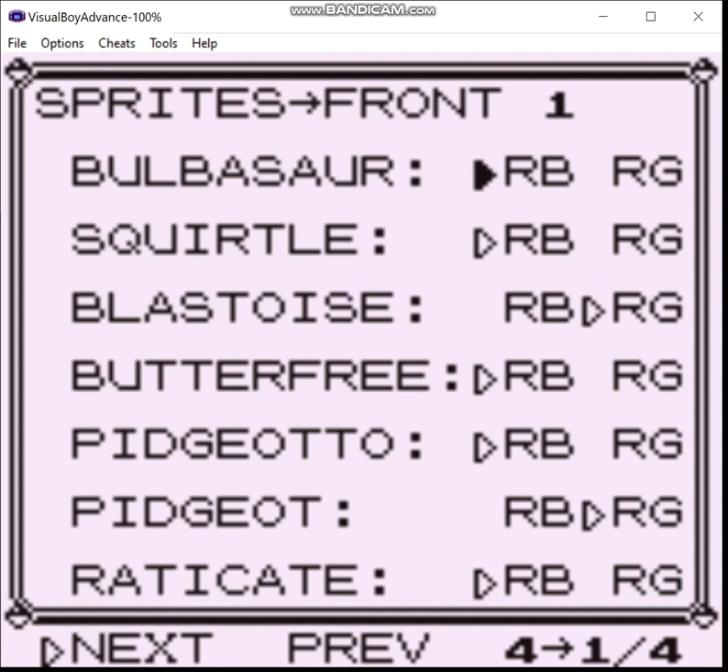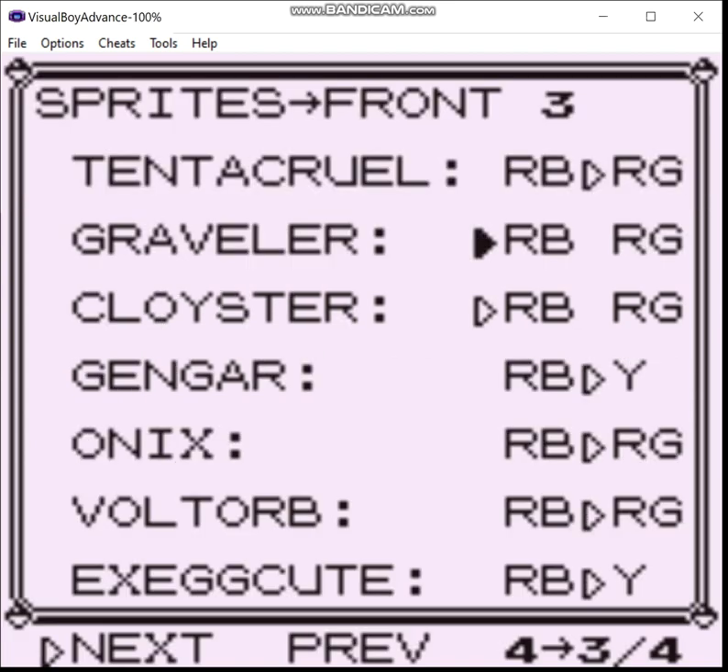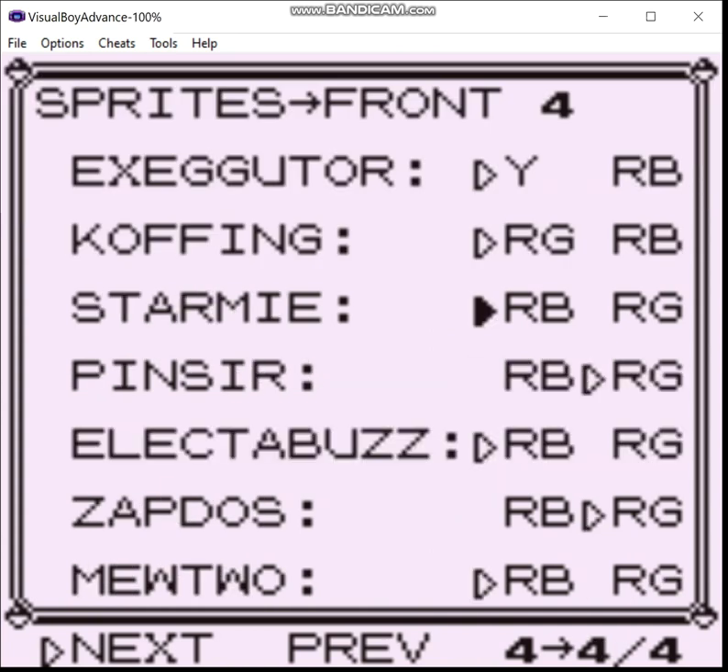So these are the sprites I decided on. Red/Blue for Bulbasaur and Squirtle, Blastoise using Red/Green, Butterfree and Pidgeotto Red/Blue, Pidgeot Red/Green, Raticate Red/Blue, Vitorino Red/Blue, Golbat Yellow version, Mankey, Arcanine, Abra, and Kadabra Red/Green, Machop Red/Blue, Tentacruel Red/Green, Graveler and Cloyster Red/Blue, Gengar Yellow version, Onix and Voltorb Red/Green, Exeggcute and Exeggutor Yellow version, Koffing Red/Green, Scyther Red/Blue, Pinsir Red/Green, Electabuzz Red/Blue, Zapdos Red/Green, and Mewtwo Red/Blue.